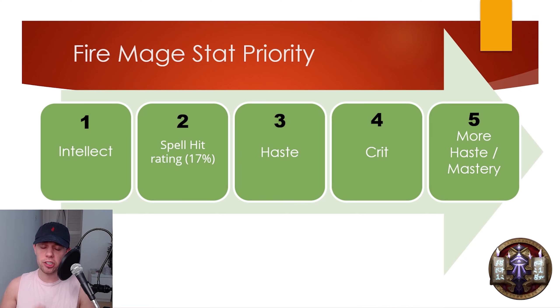For the stat priority, first and foremost, intellect is always going to be our best bet on our gear. After that, we're going to want to hit our 17% spell hit rating, which is going to be the cap.